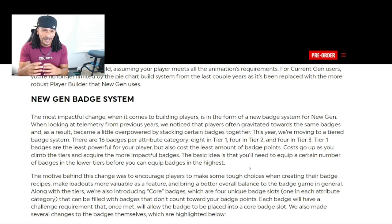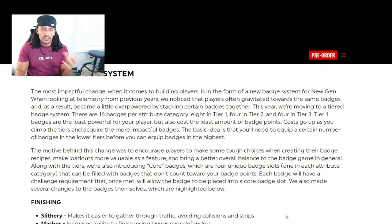What do you guys think about a tiered badge system? There are 16 badges per attribute category: eight in tier one, four in tier two, and four in tier three. Tier one badges are the least powerful but also cost the fewest badge points. Costs go up as you climb the tiers and acquire more impactful badges. The basic idea is that you'll need to equip a certain number of badges in the lower tiers before you can equip badges in the highest tiers. The motive behind this change was to encourage players to make tough choices when creating their badge recipes, make loadouts more valuable, and bring better overall balance to the badge game.